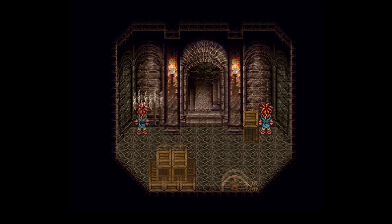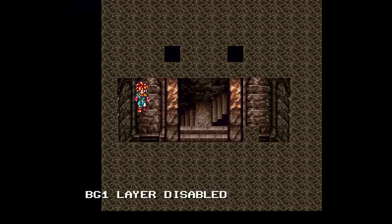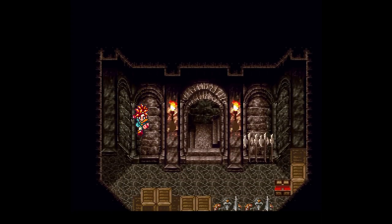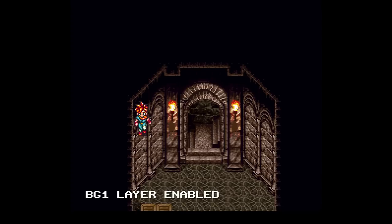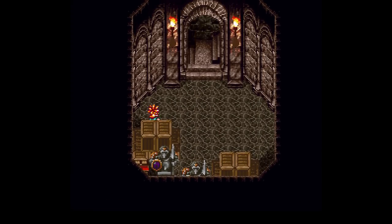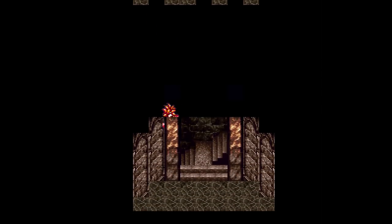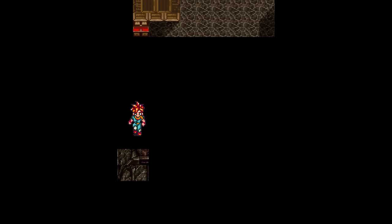While playing Chrono Trigger, it's natural to notice that some rooms look a lot like other rooms. That's because these areas are sharing one large map together. For example, here in Guardia Castle in 600 AD, that elongated staircase that keeps branching off into other rooms is actually all connected. And another rule that applies to almost all maps is that in the very corners are doors and objects that are interacted with in the rooms themselves.